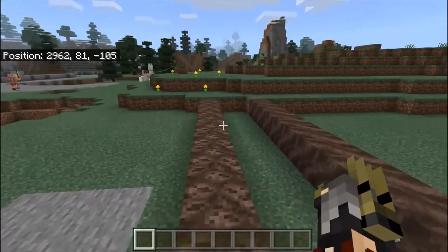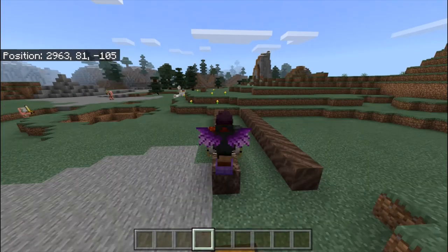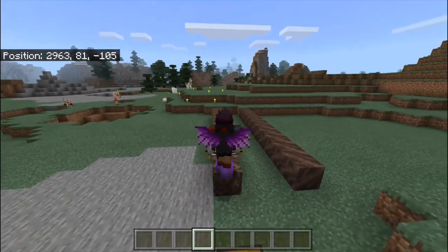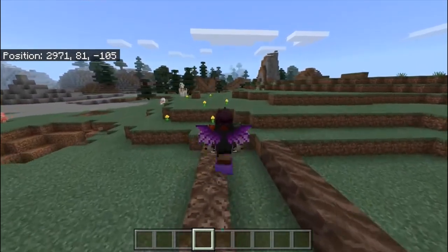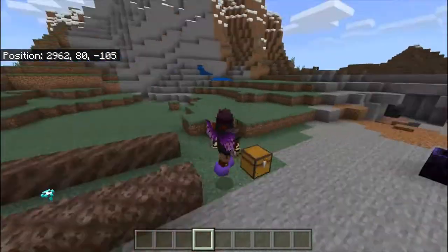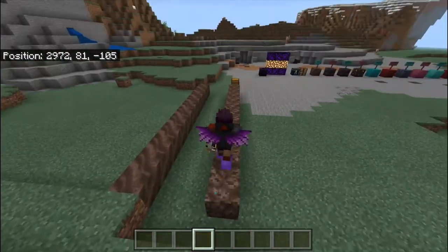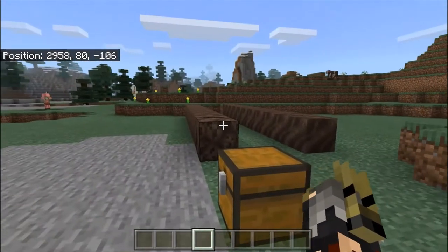Soul Speed basically gives you an anti-anti-speed-boost effect — it counters the slowness of Soul Soil. Whenever you step on Soul Soil with these boots, it gives this little soul particle effect as you run. It looks like you are forcing out the souls from the Soul Soil — you can see the faces that normally slow you down — and with this enchantment you go fast instead.